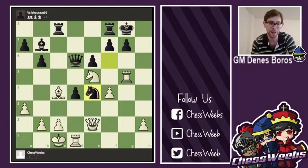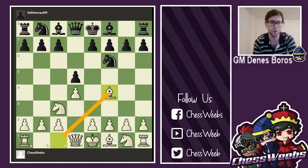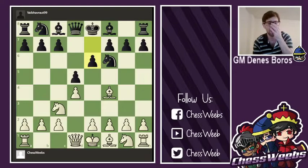All right, so let's go back to the beginning. So d4, knight f6, knight c3, d5, bishop f4. This is the Rapport-Jobava variation. White is basically playing a reverse Chigorin with an extra bishop f4 move, which not only puts some pressure on the c-pawn, but prepares an eventual long castling strategy for white.